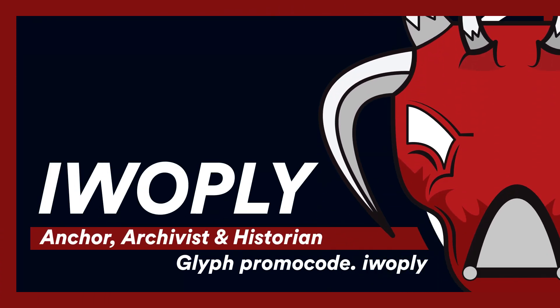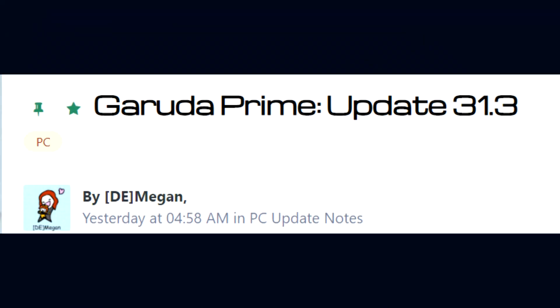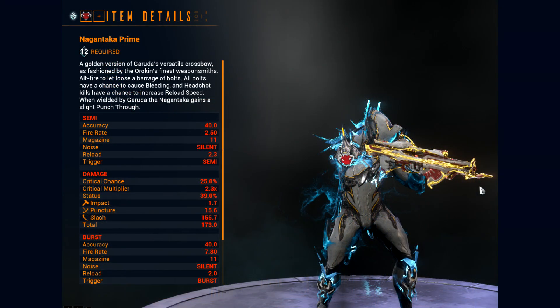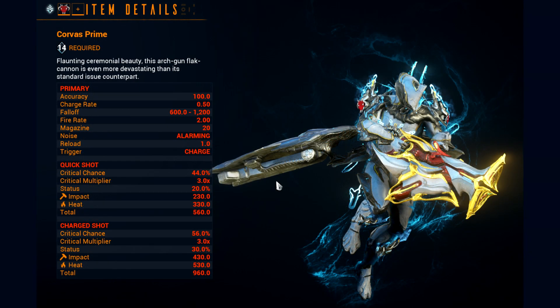Greetings everyone. Digital Extremes have released update 31.3 and Garuda Prime Access is live on all platforms. You can get Garuda Prime, the Nagantaka Prime and the Corvus Prime by farming for their relics in-game. Due to the release of Garuda Prime Access, you won't be able to farm for the relics of the following items as they have been vaulted.